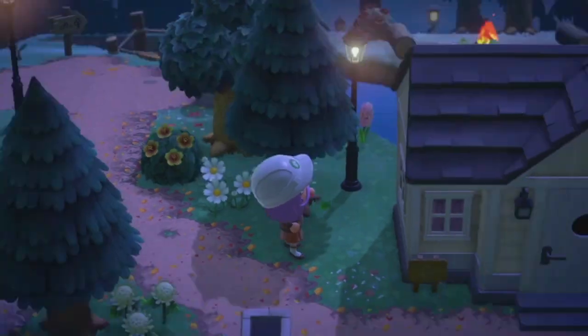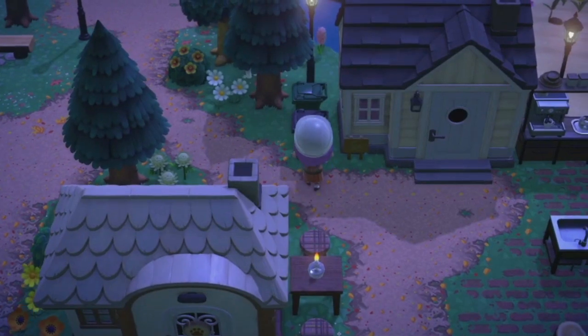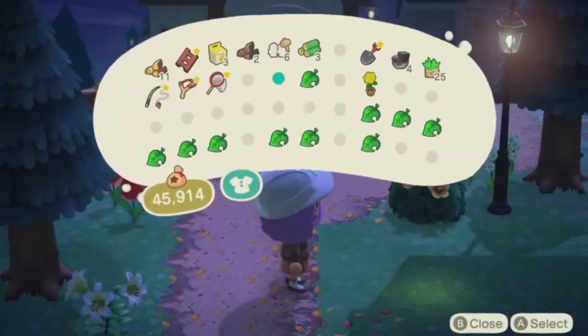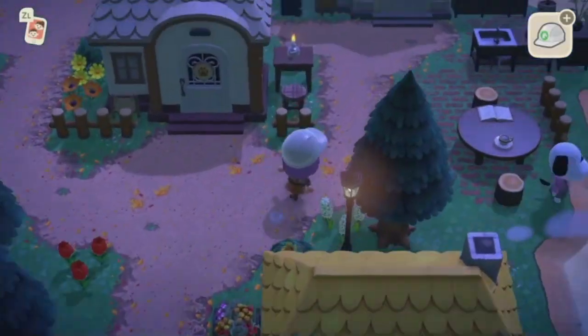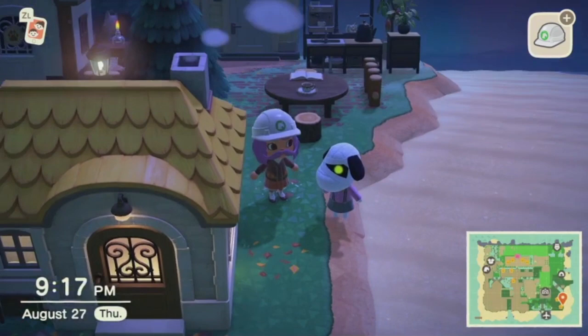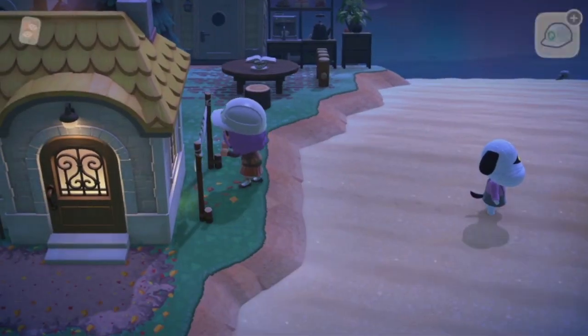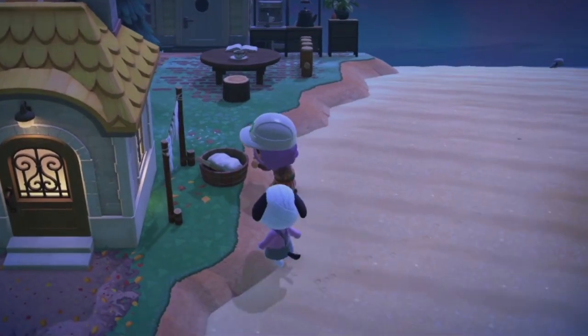Up here on the other side of Aurora's house, I am also going to be adding a garbage can and a recycling bin, because the world is burning, people. Recycle. Before finally coming down to Willow's house. I'm just going to toss this bin of flowers here on the side, because Willow's a fancy lady, I think she'll like that. And oh — Lucky. Are you jealous? Your time will come, my friend.